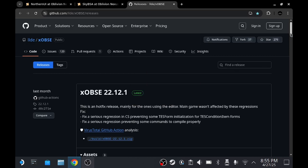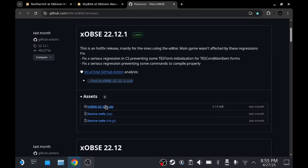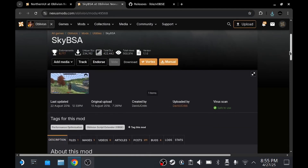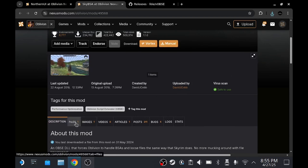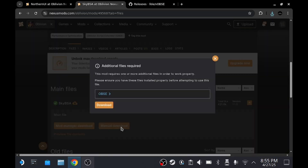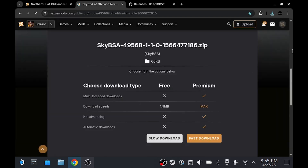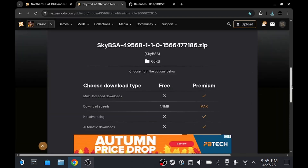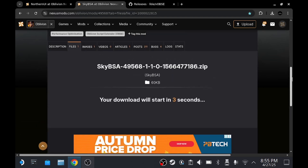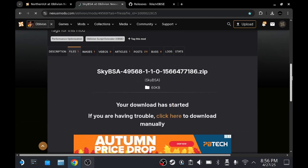The first file you want is XOBSE - this is basically our mod controller, and without it nothing else will work. The next one is SkyBSA, which injects into the game. These are two mandatory mods to let other mods work. You'll need to create a Nexus Mods account to download these, so make sure you do that first. These are very small files which take barely any time to download.